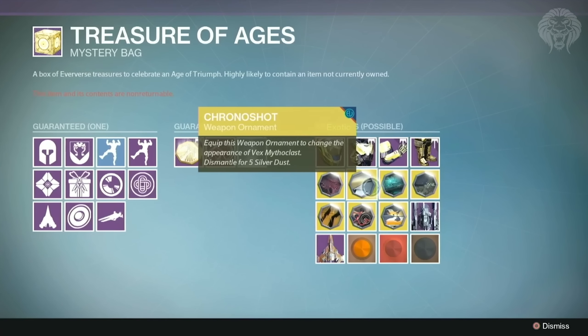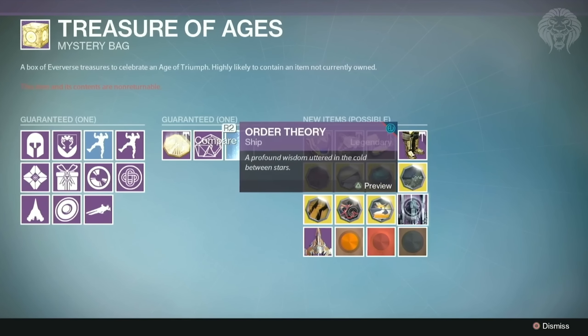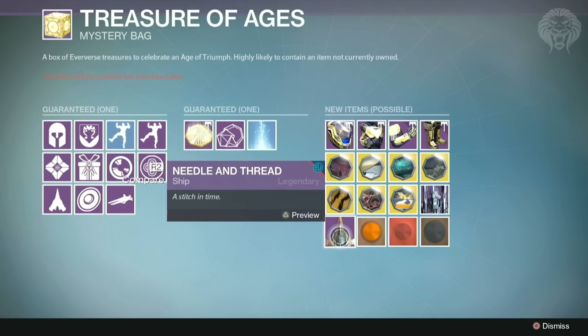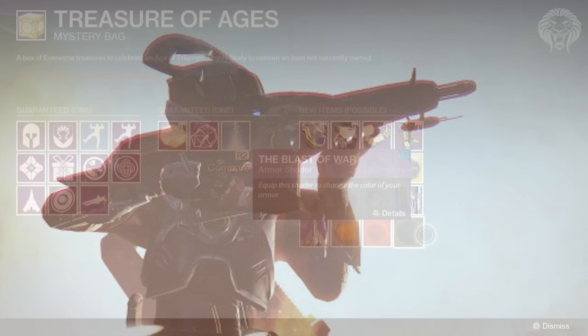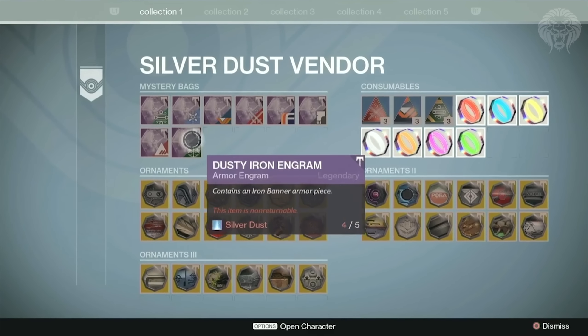There are also new ornaments for exotic weapons, which is really cool. The weapons getting ornaments are: Vex Mythoclast, Necrochasm, Touch of Malice, Dragon's Breath, Cerus Regime, No Land Beyond, and Lord of Wolves. Let me know in the comments which of those guns you're most excited for — we can't see the ornaments yet but they'll probably be revealed in the next stream. There are also some new shaders and ships on offer.